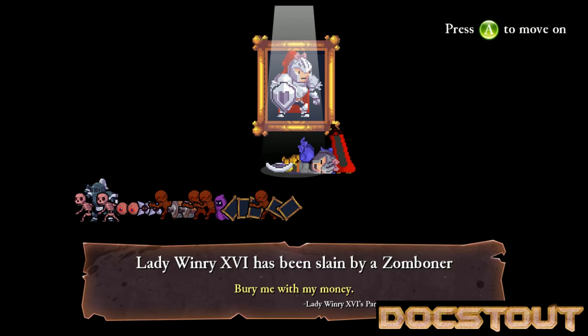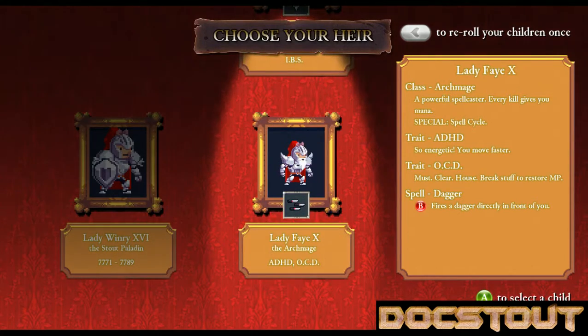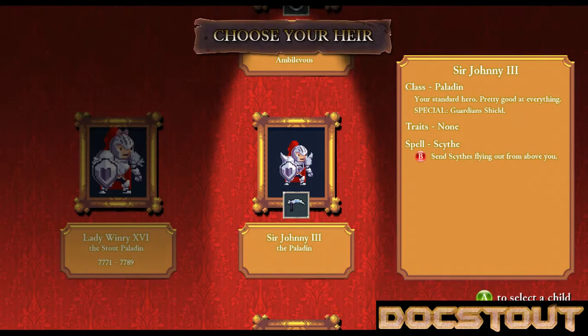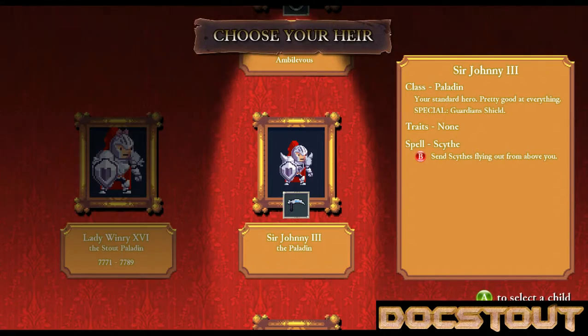Slain by a Zomboner. That doesn't sound quite right. Let's move on. Spelunket, Archmage with OCD, Assassin — I'm going to re-roll. Paladin. Lich King. Or Hokage. Paladin it is.